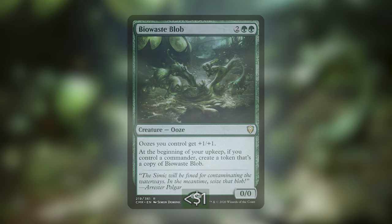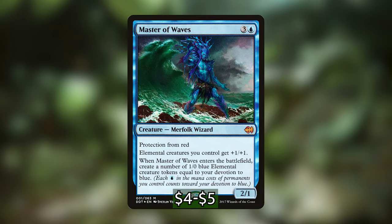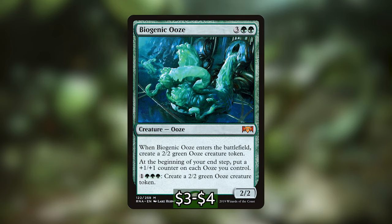Next up, representing one fourth of our entire budget, is Master of Waves. It costs 3 and a blue for a 2-1 Merfolk Wizard. It has protection from red, elemental creatures you control get plus 1 plus 1, and when it enters the battlefield, create a number of 1-0 blue elemental creature tokens equal to your devotion in blue. Copying Master of Waves is a really good idea. Going back to oozes, we've got Biogenic Ooze, which costs 3 and 2 green for a 2-2 creature ooze. When it enters the battlefield, you create a 2-2 green ooze creature token. At the beginning of your end step, put a plus 1 plus 1 counter on each ooze you control. You can also pay 1 and 3 green as many times as you want to create another 2-2 green ooze token. This obviously goes really well with BioWaste Blob.